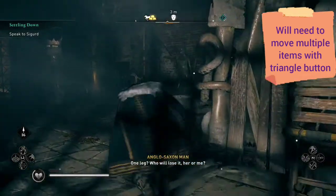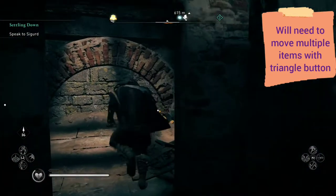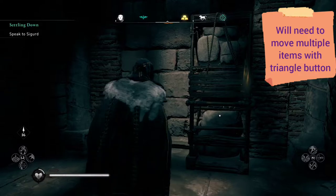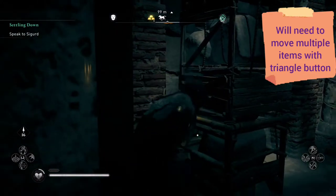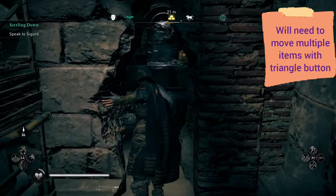We're going for the other treasure, which should be back here somewhere. Clear out this next room. We've got to move another one of these things — moving it from side to side. Use the triangle button to pull it back, then circle to release.